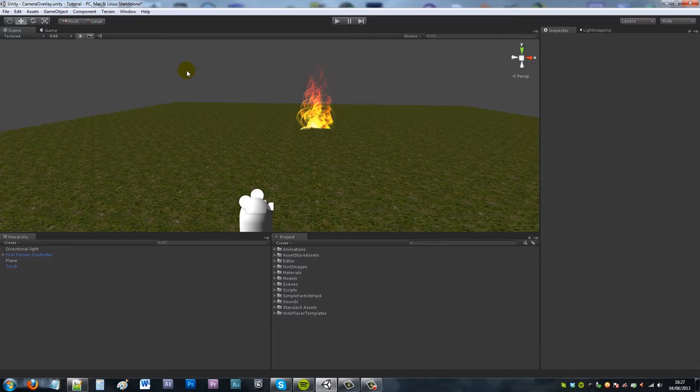Hey guys, so today I've got a nice tutorial — something that I think is quite acceptable for a lot of games, and most primarily it might be seen in games like Call of Duty, where you don't really have a persistent health bar. You more have an actual visual element, most commonly used in FPS games where you see a sort of blurring or a red bloodshot effect around the side of your screen.